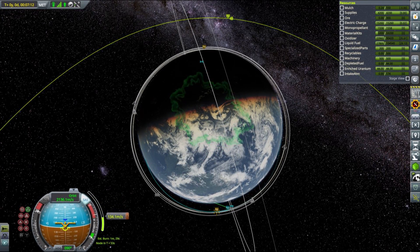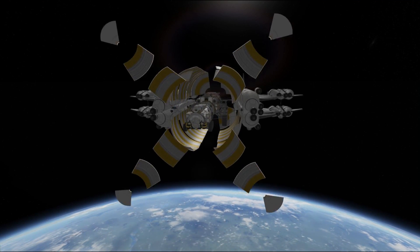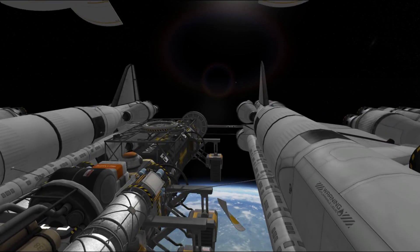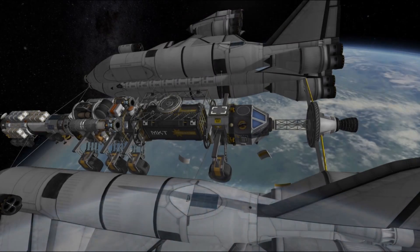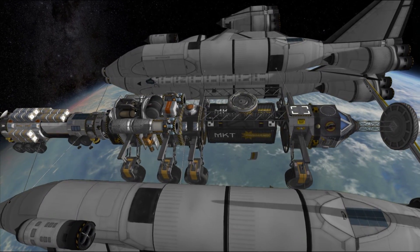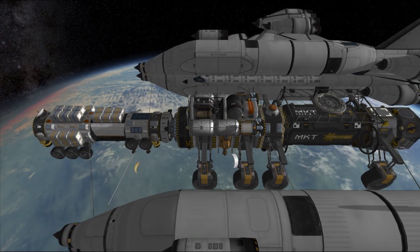The mobile workshop will be responsible mainly for constructing the surface bases on Duna, using material kits that we'll deliver to the surface as well as pre-packed DIY containers generated using the ground construction mode. The skycranes and shuttles that deliver those containers and material kits need to be launched and docked to our Duna colony ship, but at least we have two more components already in orbit.